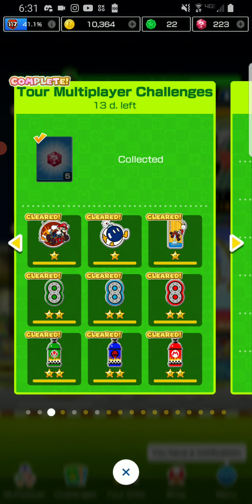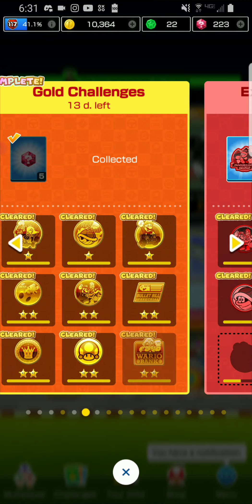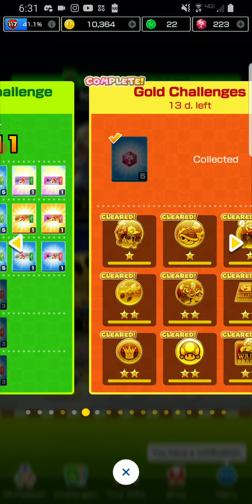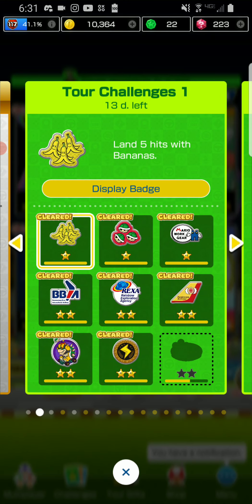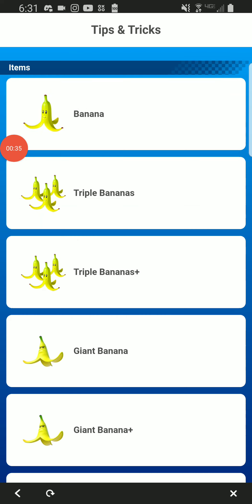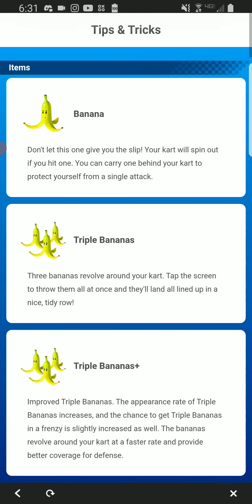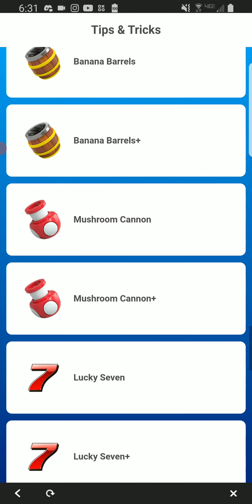We will talk about that challenge later in the video, and also the gold deck at the top. I'm just going to look at my actual challenge list. Okay, let's get right into it. First challenge is to link five bits of bananas. Bananas are a very iconic item, so you can use bananas, triple bananas, giant bananas, and we cannot forget about the banana bows.